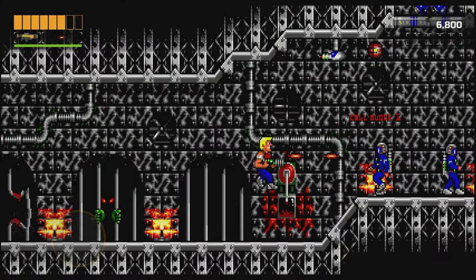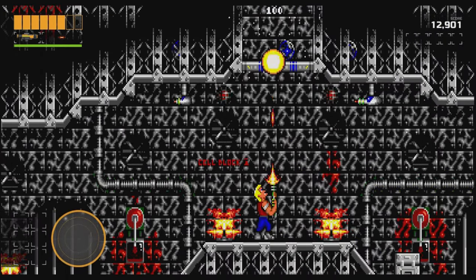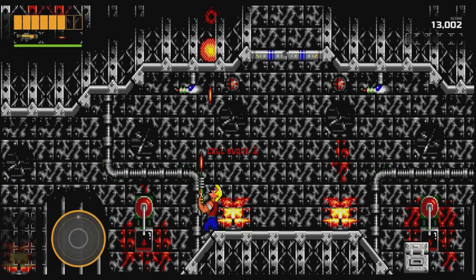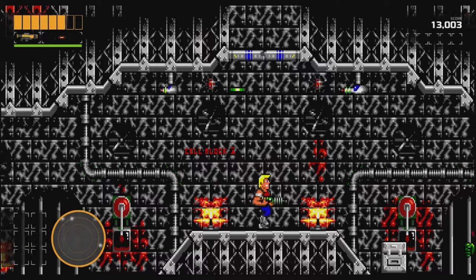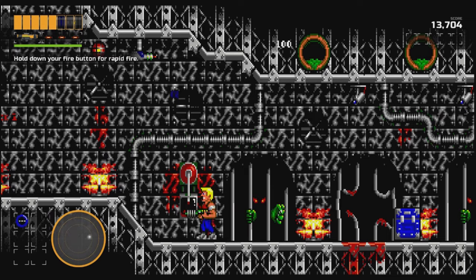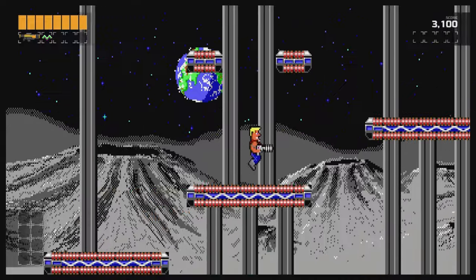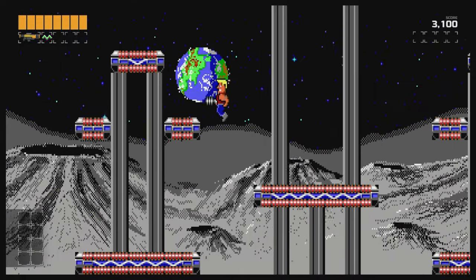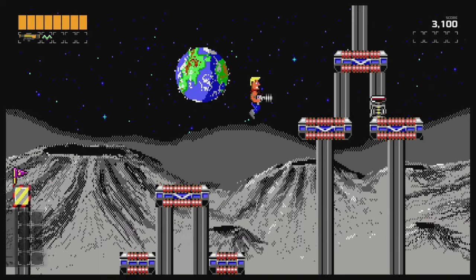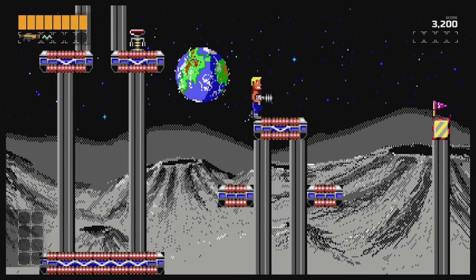Another major change for the better is the inclusion of a 16x9 widescreen mode. This isn't just so the game takes up the appropriate real estate on most modern screens and the Evercade itself — it also provides you with a greater view of the play space and instantly makes exploration less of a pain in the arse. There's plenty of times when playing the classic version where you can't see enemies that are shooting at you from outside the play field, or even see platforms that you might need to jump to, requiring quite a few leaps of faith. Now you can see where you're going, and again this seems like the kind of inclusion that would have been added to the original releases if the technology was available at the time.